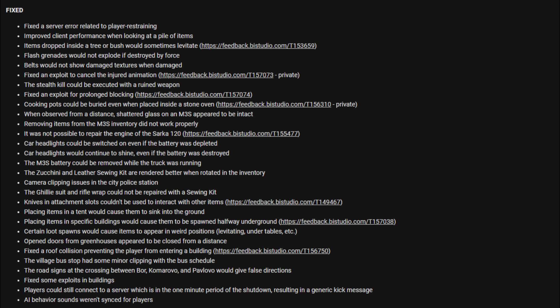Camera clipping issues in the city police station. The ghillie suit and rifle wrap would not be repaired with a sewing kit. Knives in attachment slots could not be used to interact with other items. Placing items in a tent would cause them to sink into the ground. Placing items in specific buildings would cause them to spawn halfway underground. Certain loot spawns would cause items to appear in weird positions. Open doors from greenhouses appear to be closed from a distance. Fixed roof collision preventing the player from entering a building. The village bus stop had minor clipping with the bus schedule. Road signs at the crossing between Boar, Camarovo, and Pavlovo would give false directions. Fixed some exploits in buildings. Players could still connect to a server in the one-minute shutdown period, resulting in a generic kick message. AI behavior sounds were instinct for players.